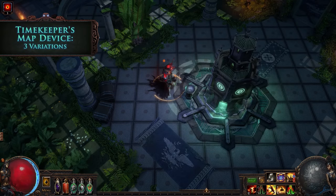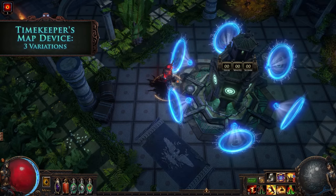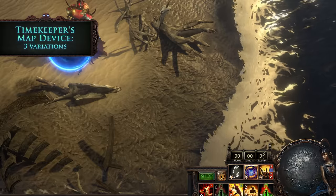Speedrun your maps with the Timekeeper's map device. It tracks how long you've been in an area, including Betrayal safehouses and the Temple of Atsuatl.